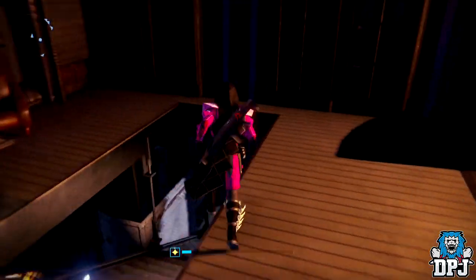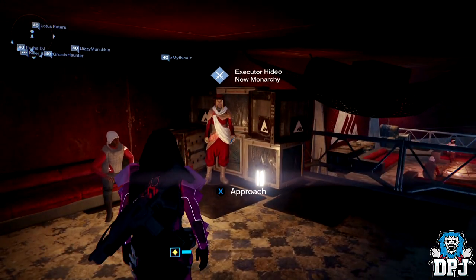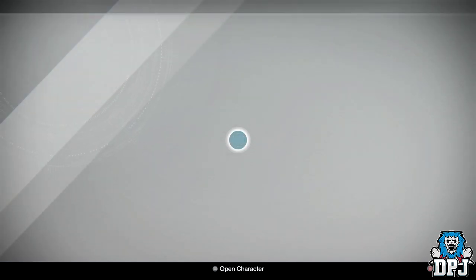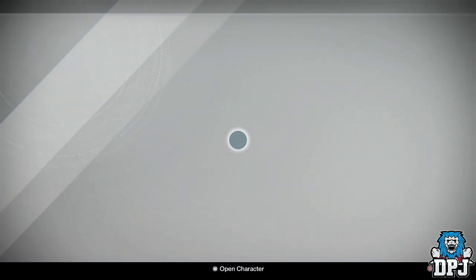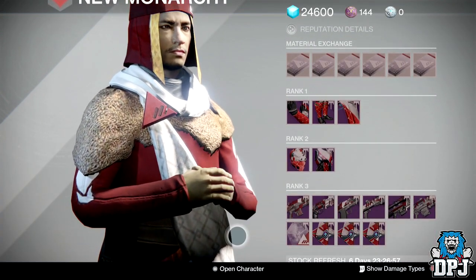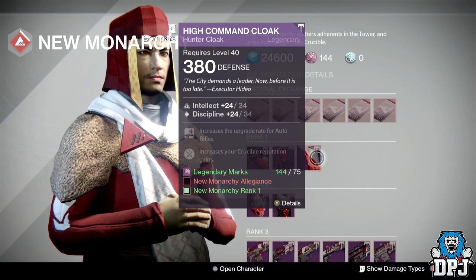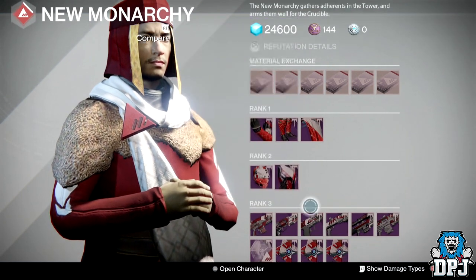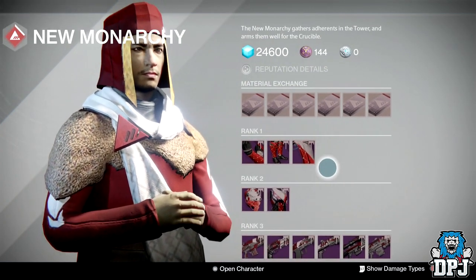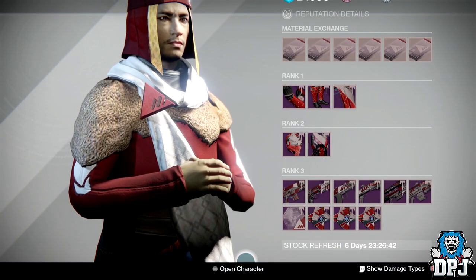Okay guys, so we are at New Monarchy, and again a real bad week. It's been a bad week all around — I just can't believe how bad it is. Tier 12 compatible gear: we've got this class item which is Intellect Discipline, and this ghost shell which is also Intellect Discipline. Those are the only two pieces of Tier 12 compatible armour New Monarchy has to offer this week.